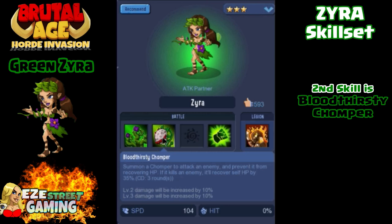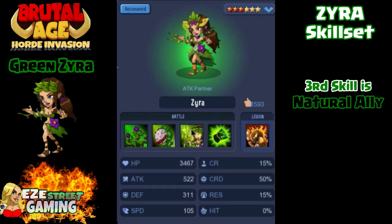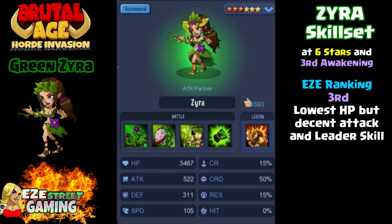Her second skill is called Bloodthirsty Chomper — it looks just like the piranha but it's a bloodthirsty chomper. It summons a chomper to attack the enemy and prevents them from recovering hit points. This is actually good up against nomads that automatically recover hit points, like blue does, or if they have the Ian War Pattern on red like they usually do. Her third skill is called Natural Ally. It could be a benefit if you have a really strong partner whose first attack is really strong, because what she'll do is choose a random ally and automatically be in critical rate every single time she attacks — kind of like what the red berserker does with the tag team, where both partners attack at once.